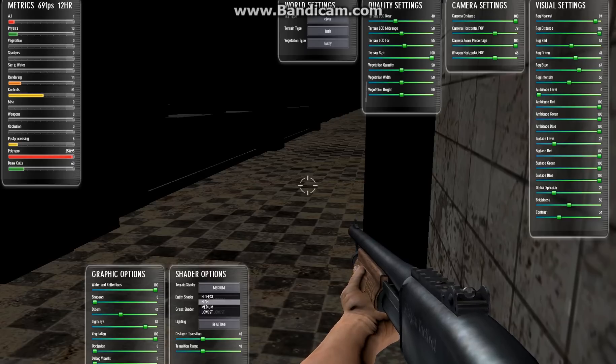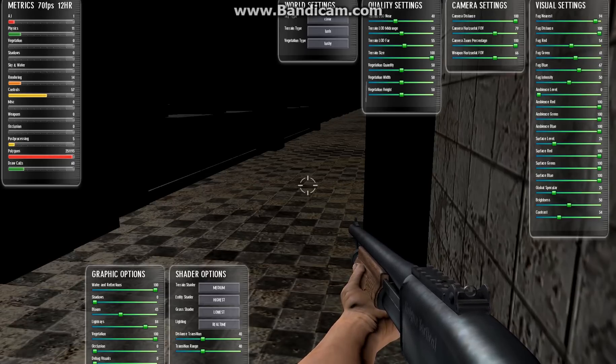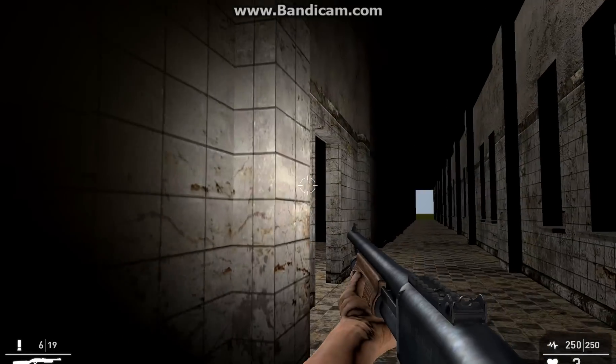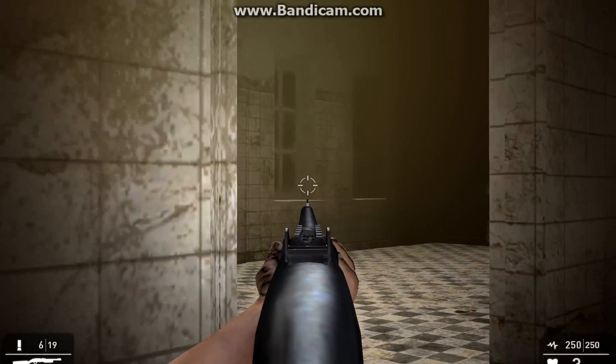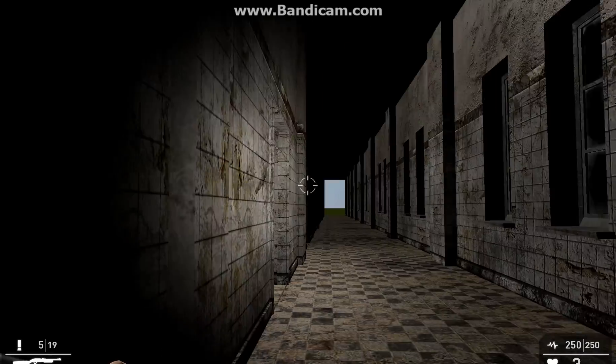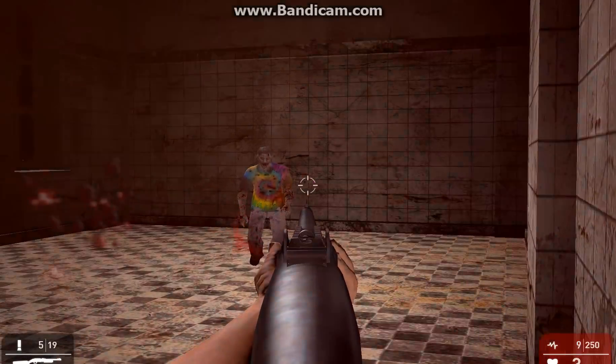If your computer is good enough, set entity shaders to highest so it looks the nicest. Hit F to turn on your flashlight. Now let's quickly play through this.